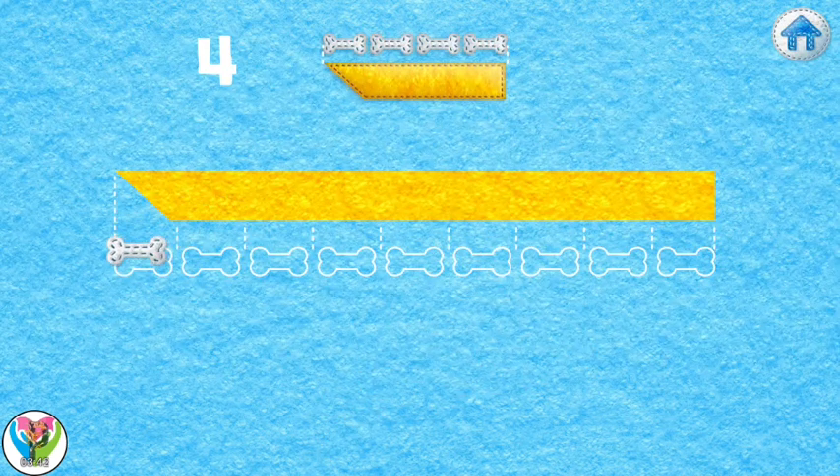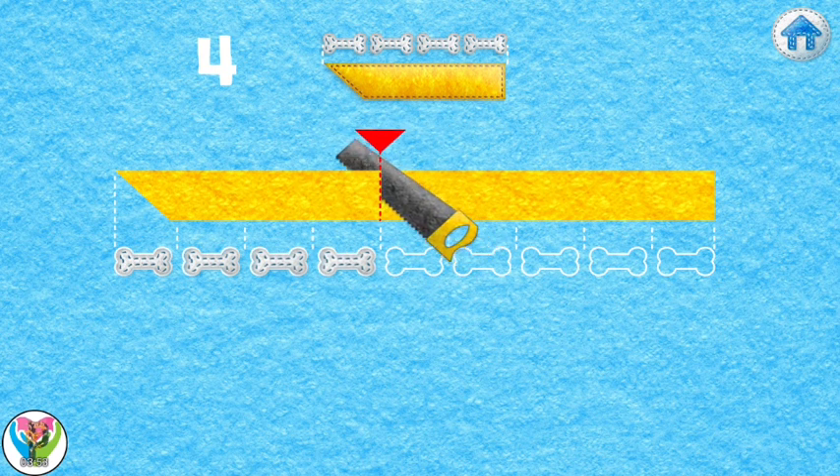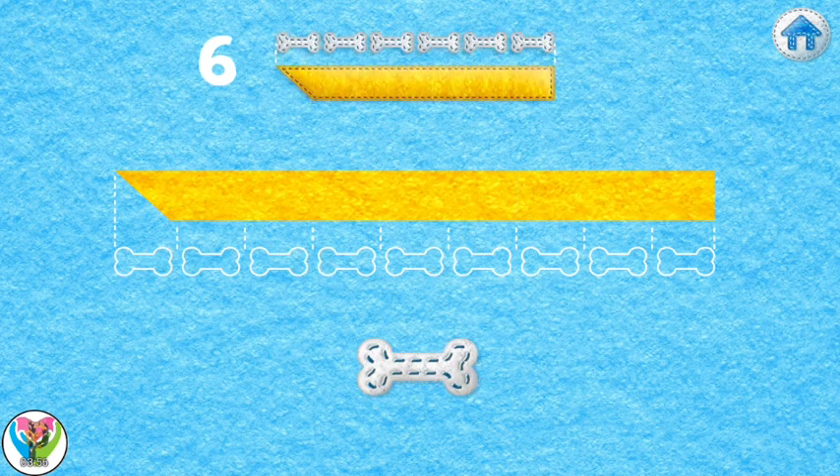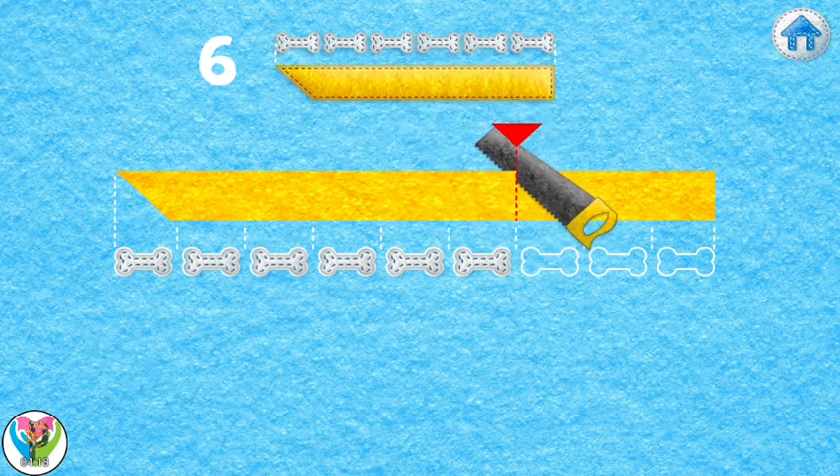Let's first prepare the wooden planks. Measure the plank using one, two, three, four. Take the saw and drag it to the line to cut the plank. Measure the plank using the bones. We need a plank that measures the same number of bones as the plank shown on the plan above. Drag the bones one after another. Start measuring here: one, two, three, four, five, six.